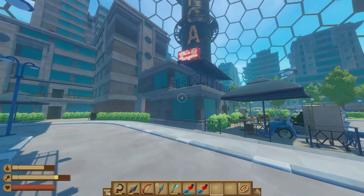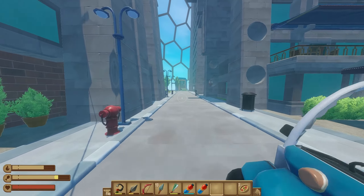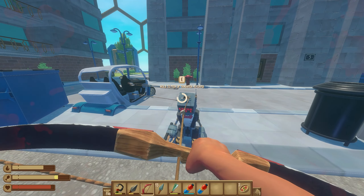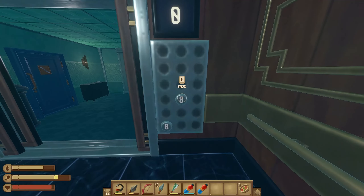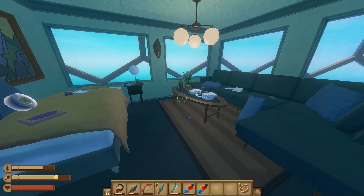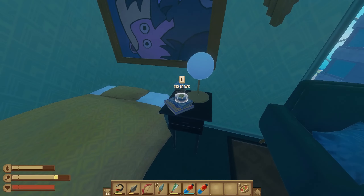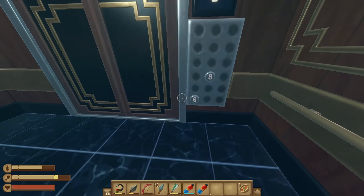When we exit building two, we'll have the burger joint straight ahead — make a left and look for building five, which is right here on the left. There are two pieces of tape in here. The first one is on the bed, and then another one on the nightstand. Lock the rat in and grab both. So we're at seven pieces of tape — we need two more, so we have one more building to go to.